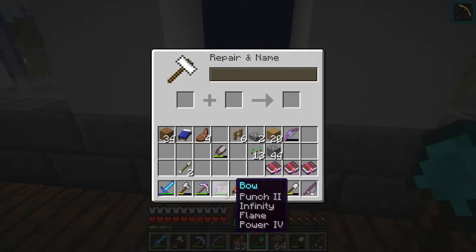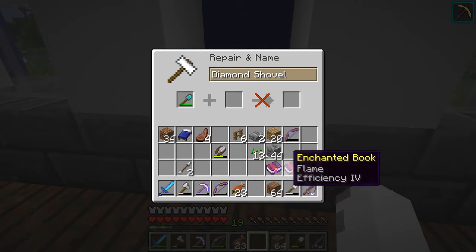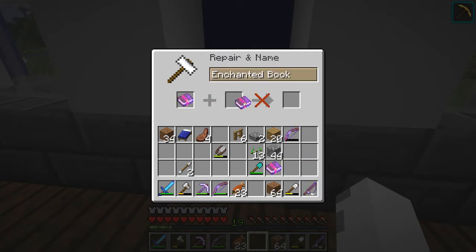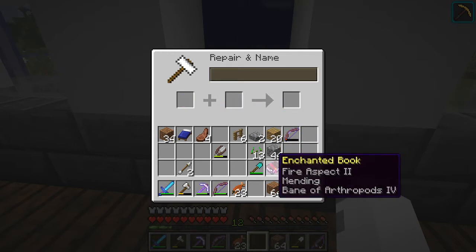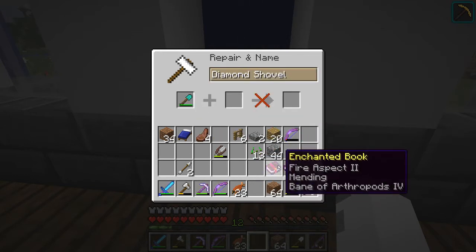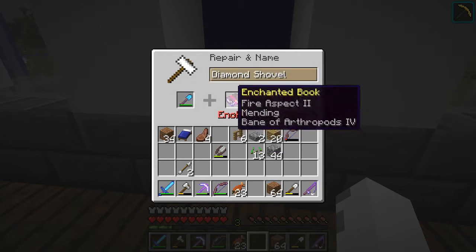Now we're going to be doing the shovel. First, we've got to make the efficiency 4 books. Let's see which one is cheaper — the first one was cheaper. Now we can put it on our shovel. Oh please, Mending — five levels.